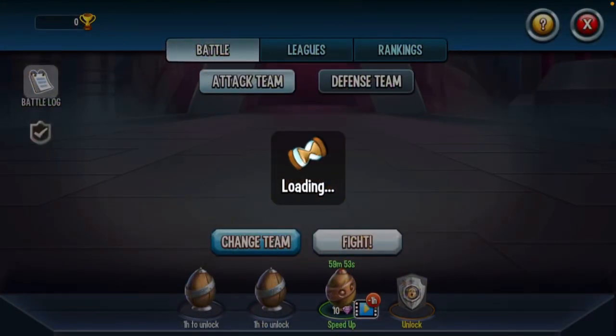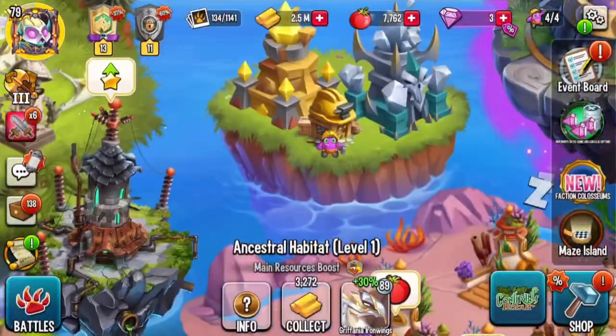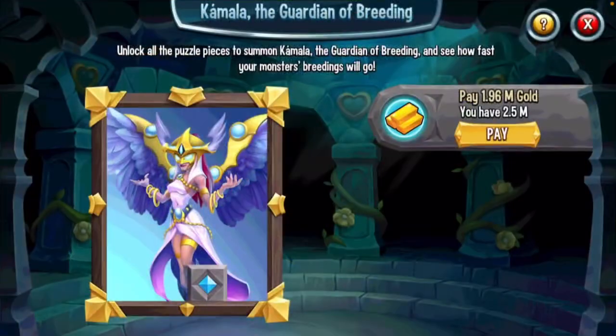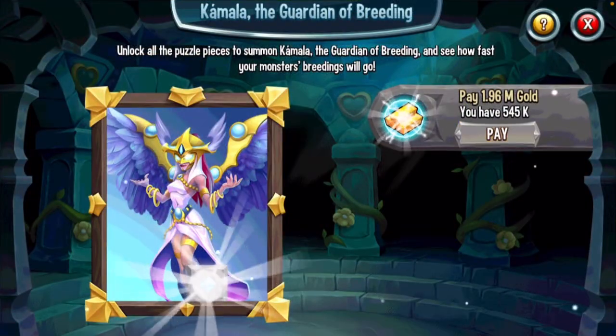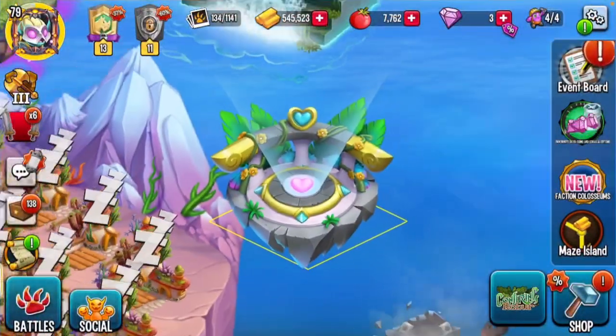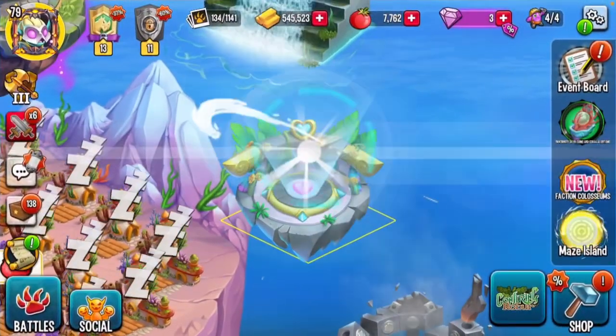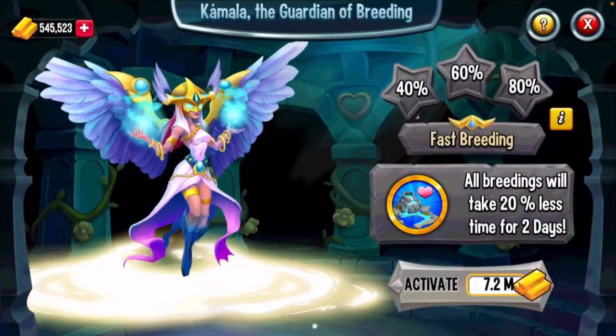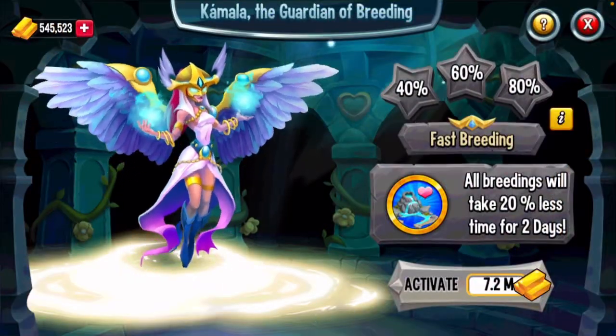Let me go ahead and finish this breeding tower — whatever it's called. I don't actually know what this does, let's see. Summon — whoa, what's going on? 20% less for two days. Okay, that's alright.